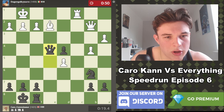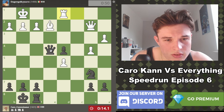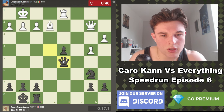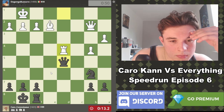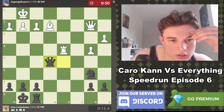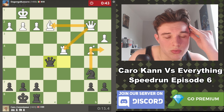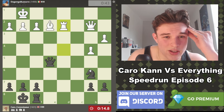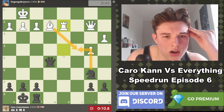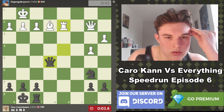We can just take E4 — we can just take E5. Let's do it — we restore material equality, that's great news. Let's go to E5, just target everything. Maybe there are some ideas of Knight A4 to argue that the queen is overloaded. We also have ideas of checking on the back rank, although he always has Bishop F1. He's just offering a queen trade — let's just take the queen trade. Rook E8 — go G6 to give our king an escape square on a dark square so his bishop can't attack it.